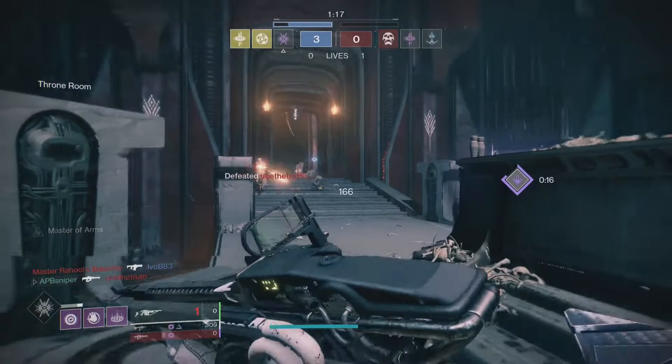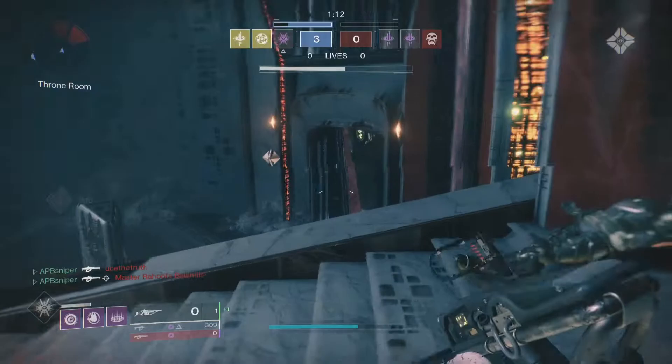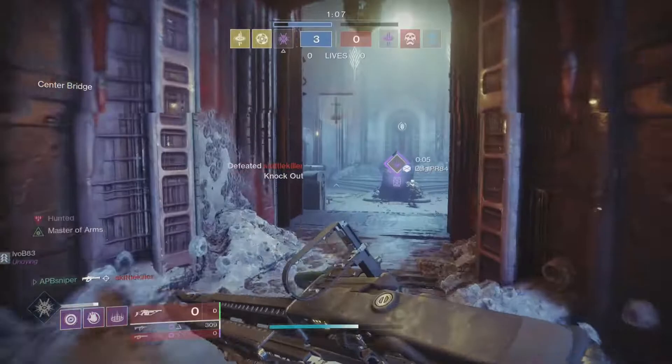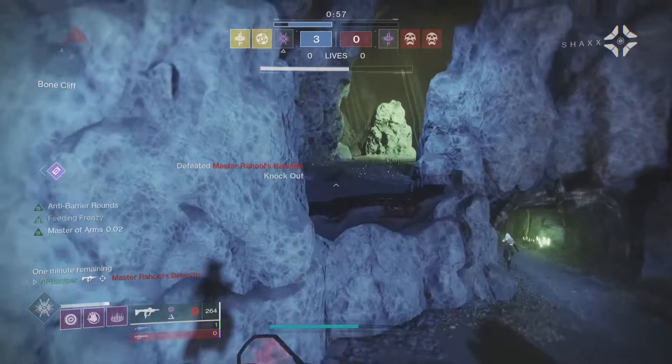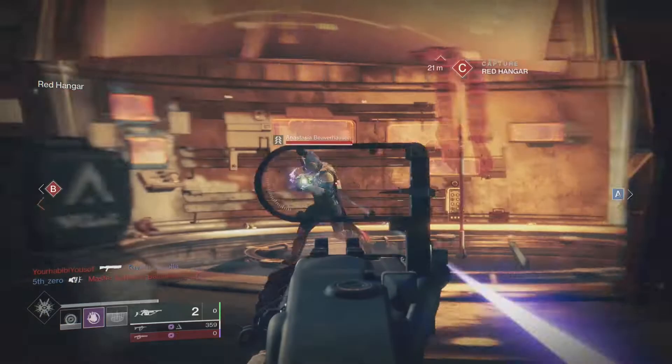Once you start using your fusion rifles, always pick Control or Iron Banner if Iron Banner is active. Because the linear fusion rifle is a precision weapon, and it can be hard to land headshots while your opponent is moving, but in Control, while the enemy is capping a zone, they are really easy to kill with your fusion rifle. If you do it in Control, you should finish it in only a couple hours, maybe less if you're real good or get real lucky.